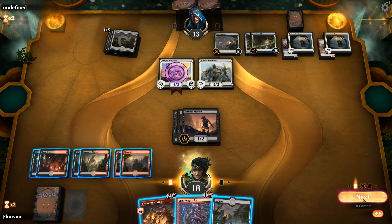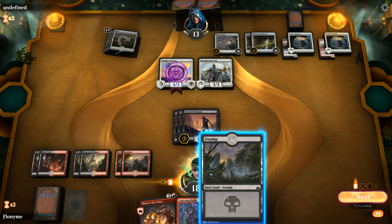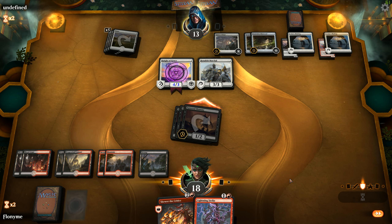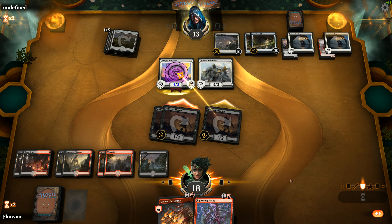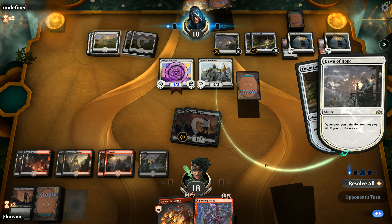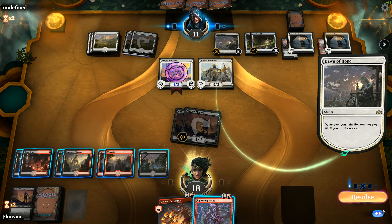Lands — not what we wanted to see. This guy's playing a kind of interesting list though — seeing Benalish Marshal and a Knight with Ixalan's Bindings, Fountains, and a Dawn of Hope is interesting. I'd imagine this is just a straight anti-aggro list he's running, because a lot of the cards are dead against anything besides aggro, as you will soon see.